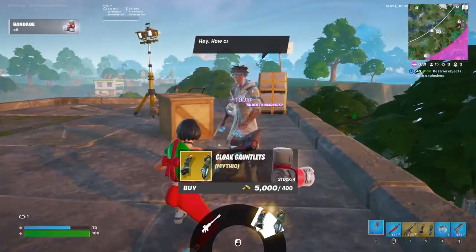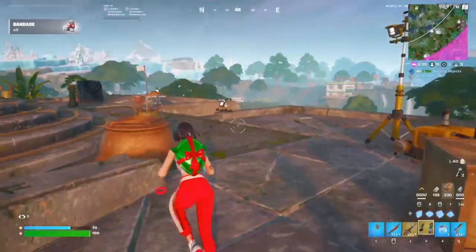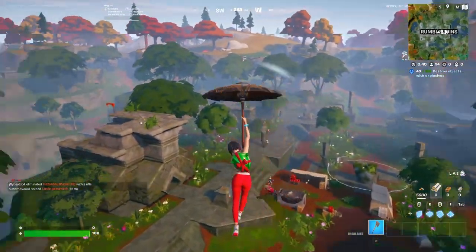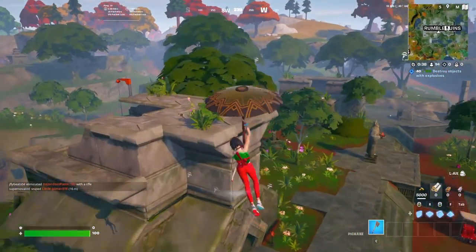As of today, Tuesday, June 20th, a new update has rolled out for Fortnite. Version 3.94 has been added, which gives us the new invisibility gauntlets.